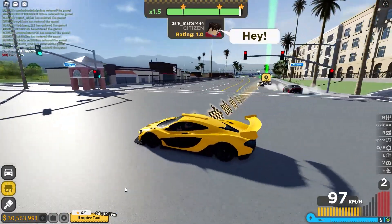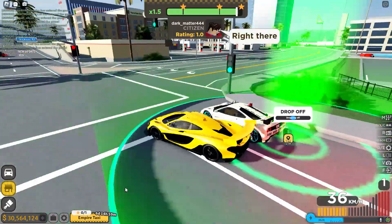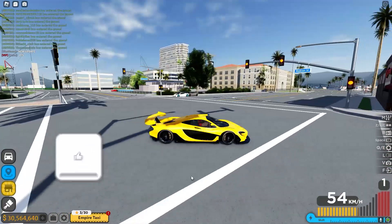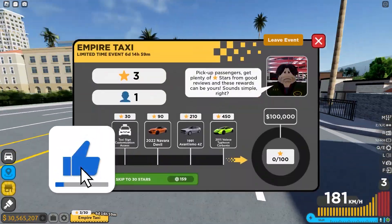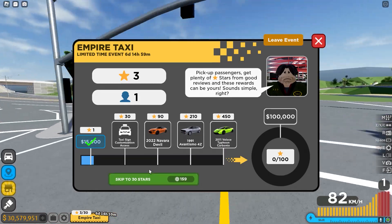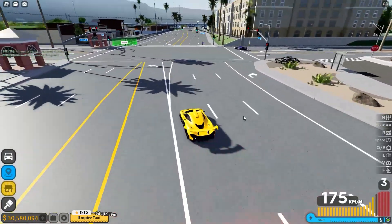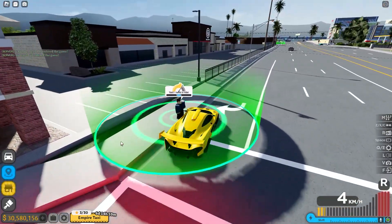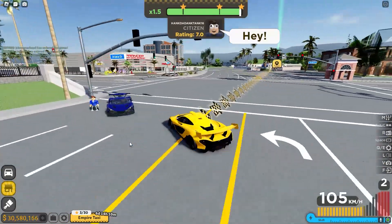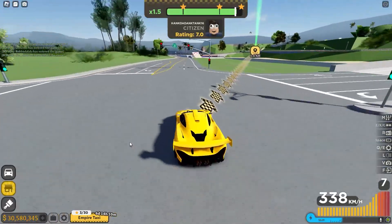All right, I just gotta go drop them off to their location. This should be pretty simple. This is going to be dope. Hopefully we can get this Lamborghini because that's gonna be so dope. We got three stars. Wait - I just claimed 15 grand again. You can also pay Robux to skip 30 stars. I'm just so happy Lamborghinis are suddenly coming back. It's not exactly a Lamborghini - they did change it up - but it's gonna be sick. Hopefully they do this with more cars like Bugatti, Koenigsegg, Ferrari, because as you guys know they're no longer in the game.